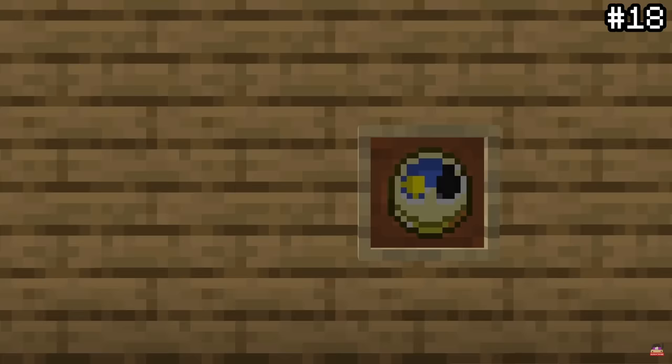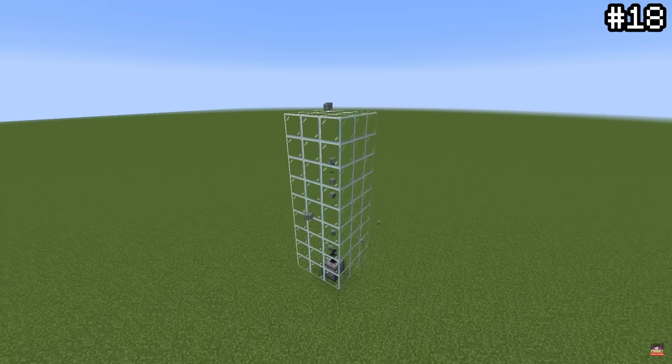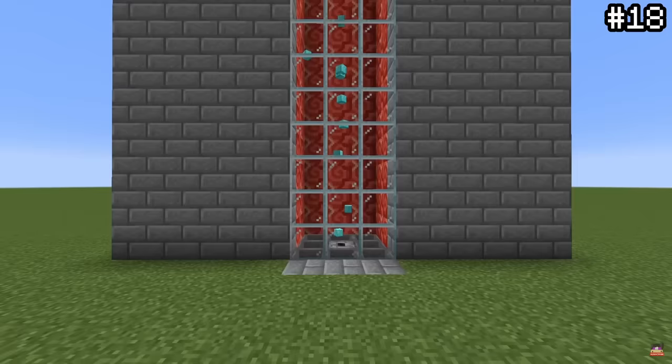If you're a somewhat old player, you might know this one, but it's too cool to leave out. Back in the day before we had soul sand and water elevators, we would use glass — not for us of course, but for items. If you set up a dropper below a column of glass, any item dispensed would make its way to the top in very awesome fashion. You could watch as it seemingly phases through the wall all the way up, making really cool displays for items.